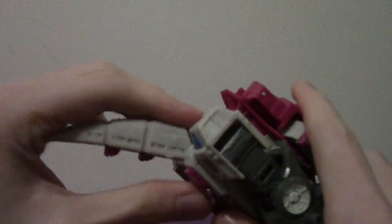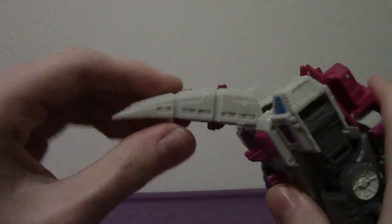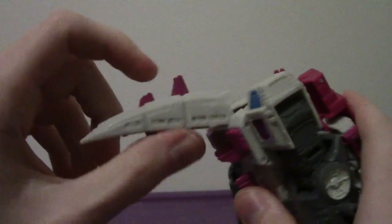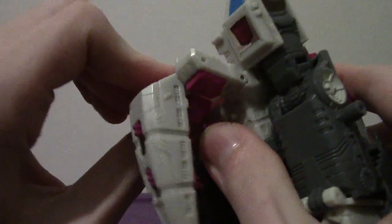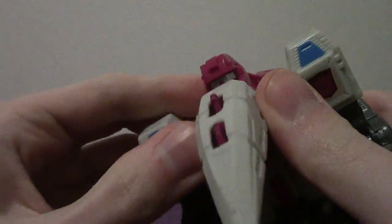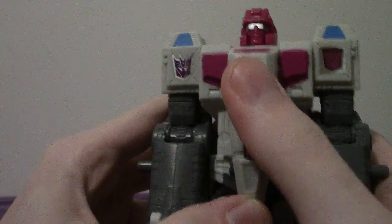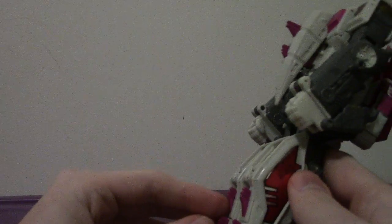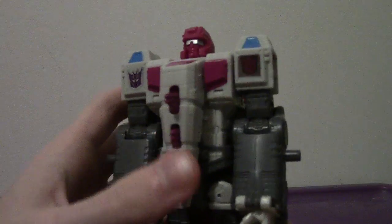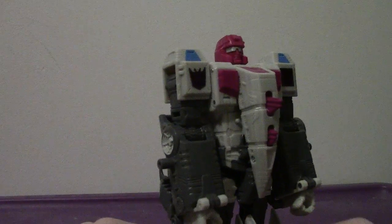Take the tail — these little spike things shoot out, so push them down. Open the little panel which allows you to flip up the robot mode head. Push the spikes through his chest, then fold down the kneecaps or leave them as-is. It's a solid transformation overall.